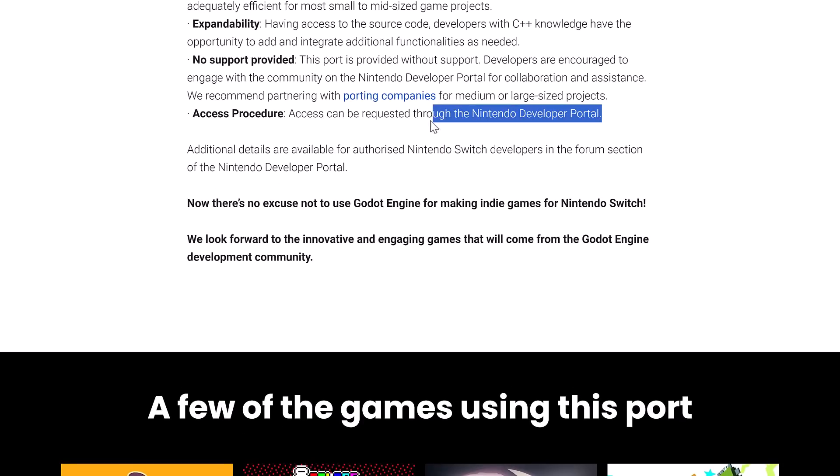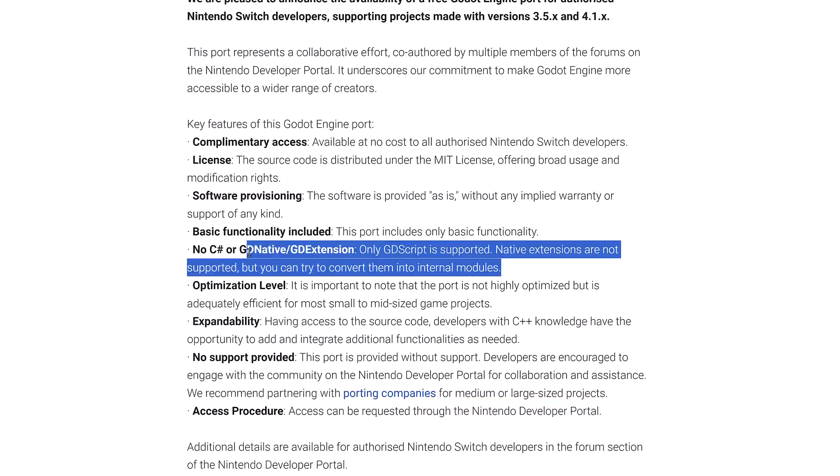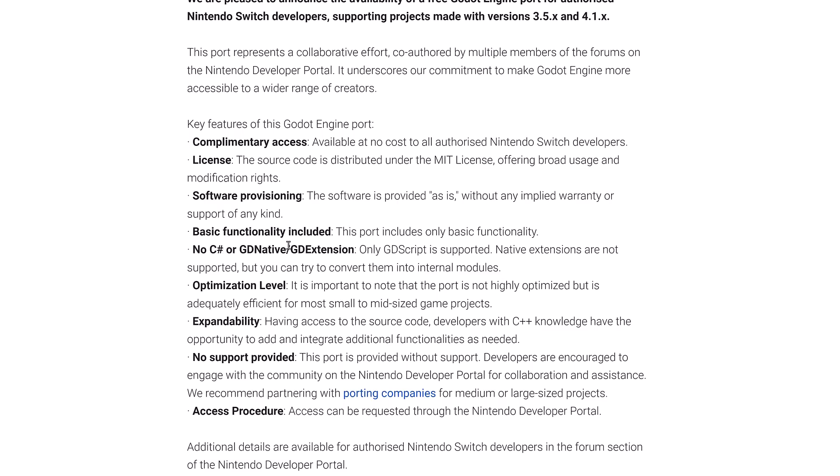There are also porting companies available, which I'll get to in a moment. Access can be requested through the Nintendo developer portal, and that is the key limitation — this is only going to be available if you are a certified Nintendo developer. So even though it is open source, unless you're already a Nintendo developer, you don't actually have access to it. But it does let you know that if you're going to be creating a game and want to think of the Nintendo Switch as a platform for your Godot title, this option is out there.